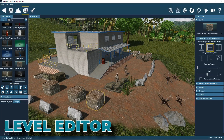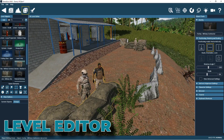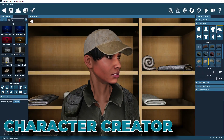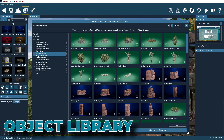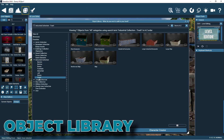The Level Editor is the heart of GameGuru Max. It's where you design your game levels with 3D objects, game elements and visual logic. The Character Creator makes building game allies and enemies really easy with its built-in design tool. The Object Library is packed with over 1,000 3D objects with pre-built behaviours, where you're sure to find what you need to start creating games.